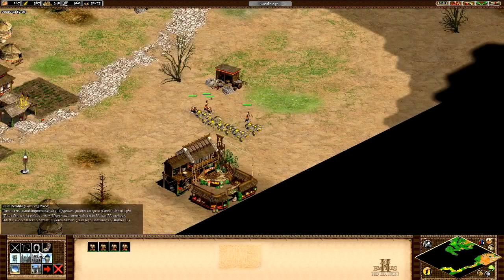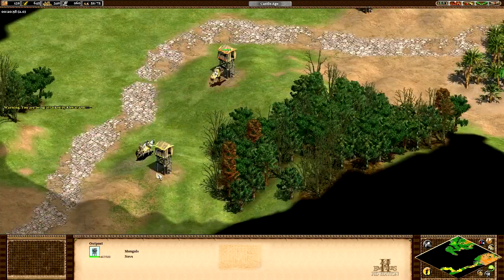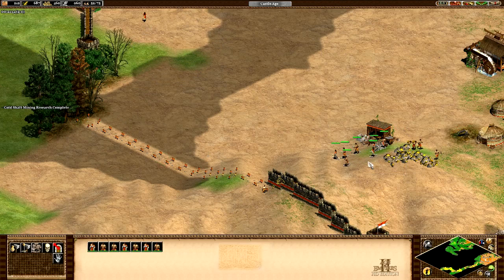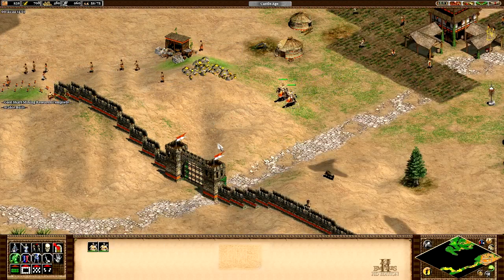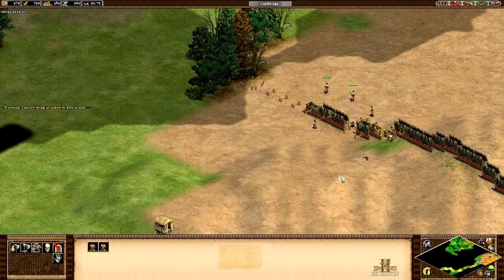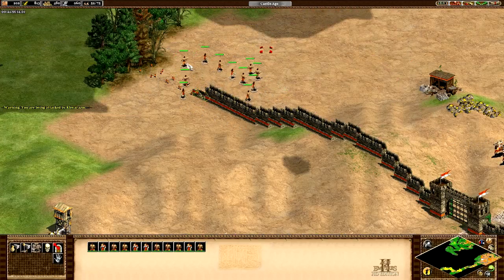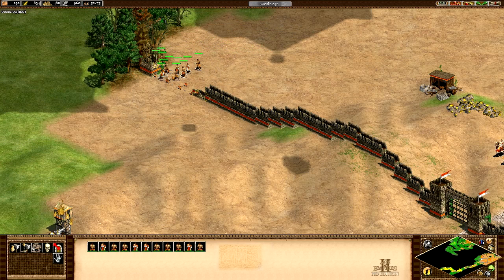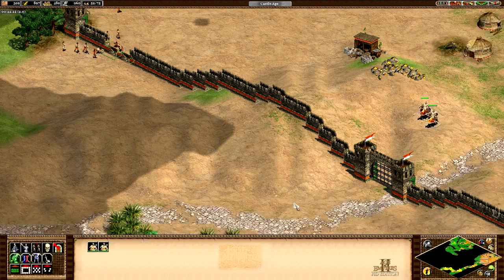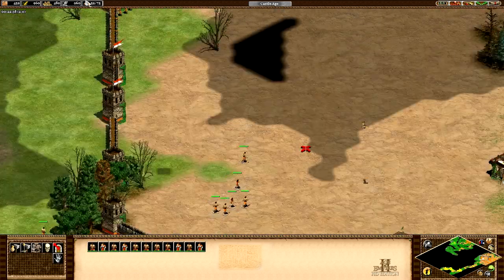Let's get another stable down here so we can start building some units this way. Somebody's being attacked — ah, here they come. I knew they would show up. Let's get this wall up, guys. Come on, help me with the wall. Let's get it built before anything bad happens. We got the wall up — perfect!